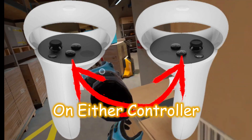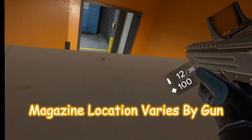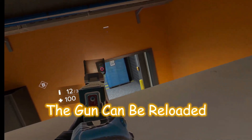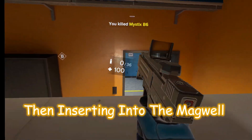Use the lower button on either controller to eject the magazine from your gun — magazine location varies by gun. After ejecting a magazine, the gun can be reloaded by grabbing a mag from your left side pouch and then inserting it into the mag well.